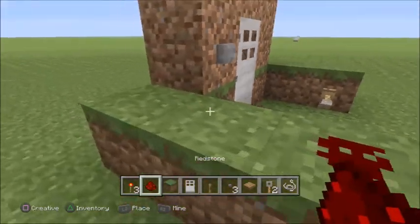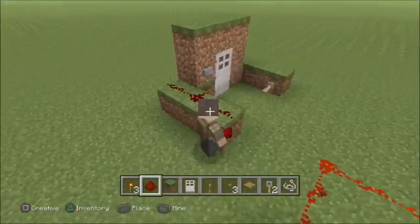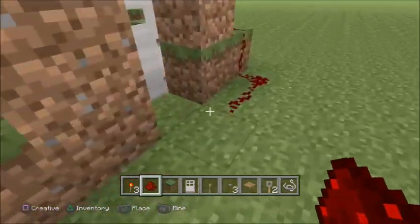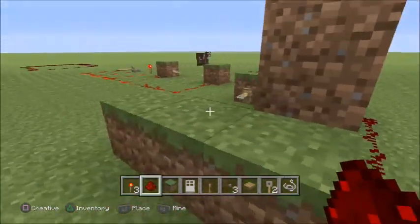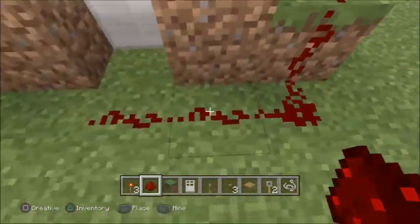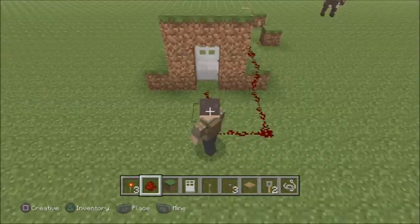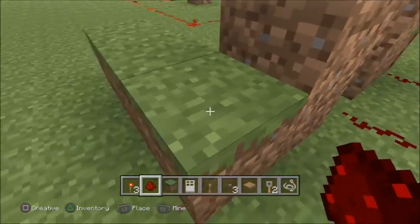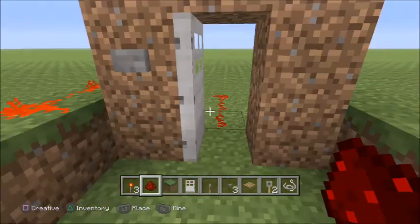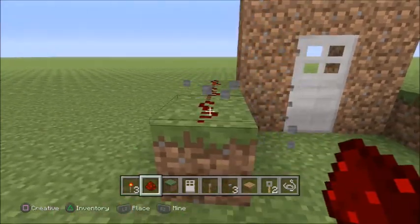The tripwire is not opening up that door. The key thing is: redstone has to be pointing towards the object you want working. If you want a door working you have to have the redstone facing towards the door. If you want a dispenser working it has to be facing towards the dispenser. When I flip that on and step on that tripwire hook, it works great.